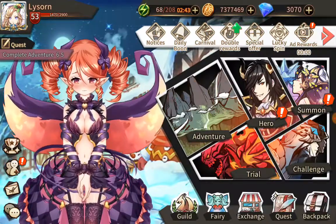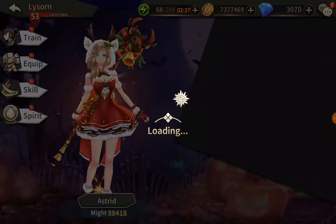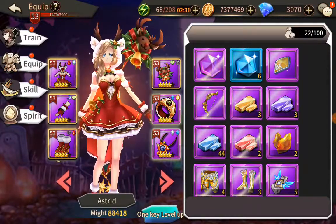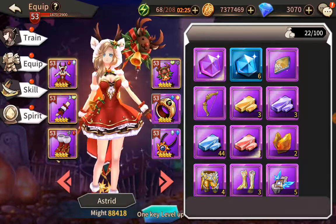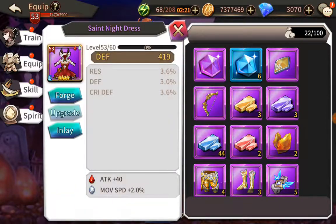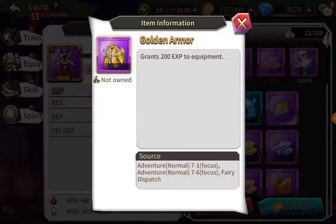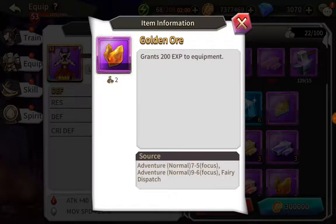I'm going to find my strongest character — Astrid. Notice all of her stuff is purple, but I'm actually capped out because I've got to do more quests. When you tap on her equipment and tap on Forge, you need all these items shown in the top right corner. Each one tells you which adventure stage to run — for example, Adventure 7.1, 7.6, 7.5, or 9.6.